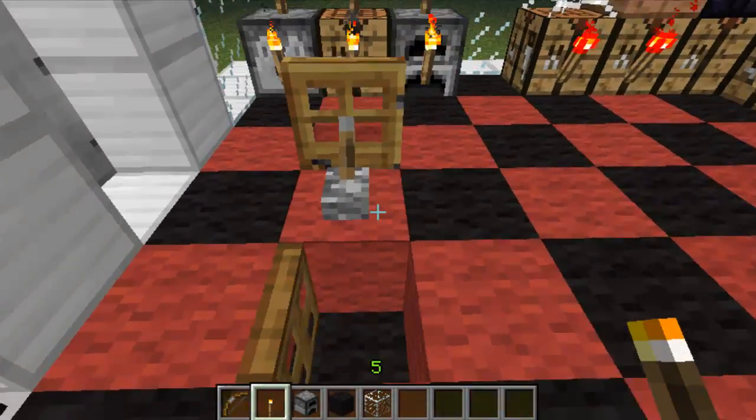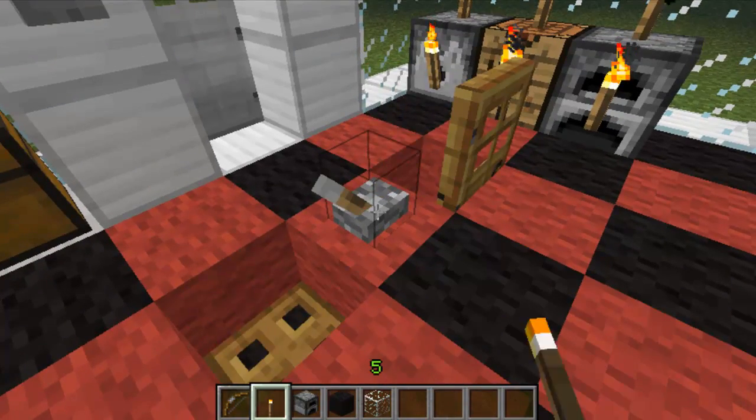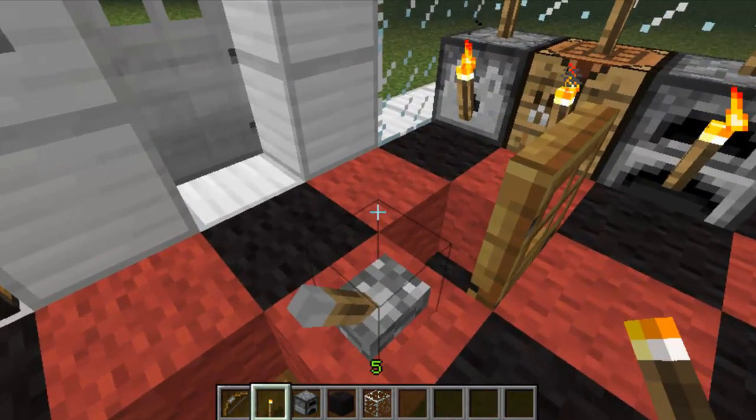Los únicos objetos transparentes que no se pueden poner en las mesas de crafteo, dispensadores y hornos son estos tres, este también.